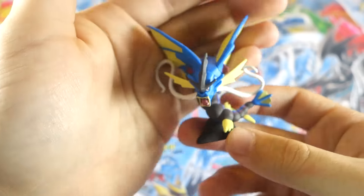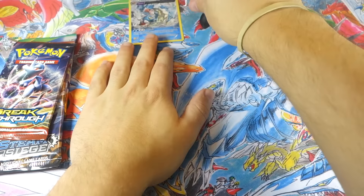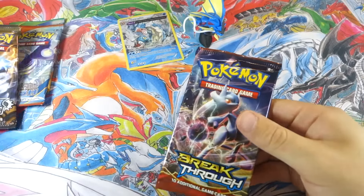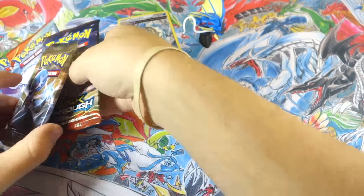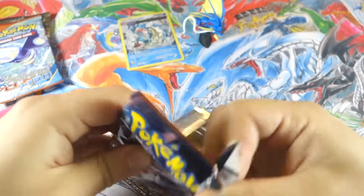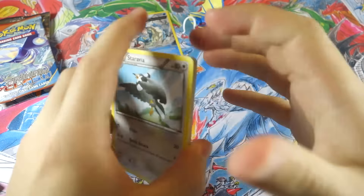And here we have the Mega Gyarados figure — very nice. Would have been even cooler if it was shiny; would have loved to see more red on it. Let's get it standing up back there. We'll start with Breakthrough, then Primal Clash, Steam Siege, and Roaring Skies last.